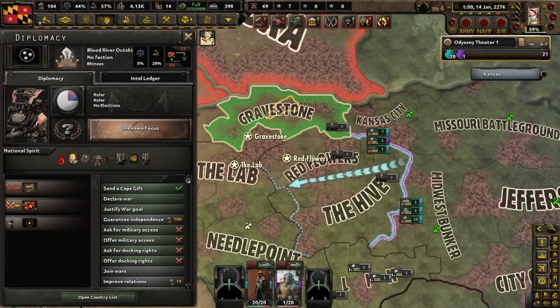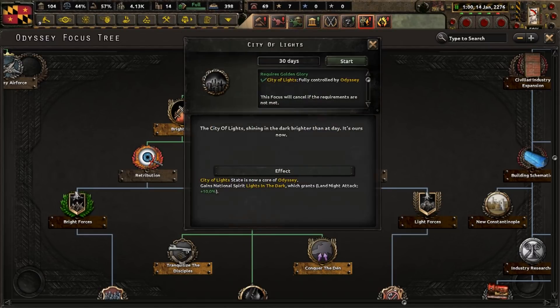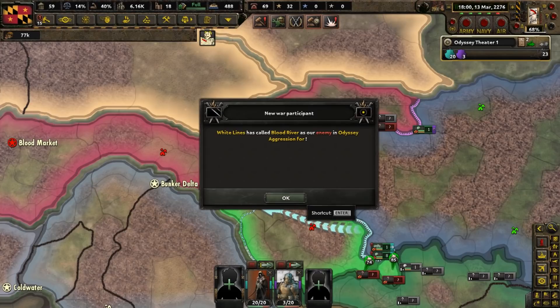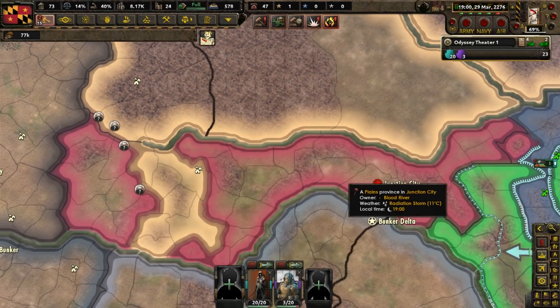You can probably see where this is heading. More focuses - let's do Retribution, Church of Flame, Bright Forces, City of Lights, Glowstone, and Light Forces. As expected, we are going to have to fight Blood River. I'm not too worried, though, because they are busy dealing with the Reaver movement to the north. The territory of the White Lines and the Outskirts are almost entirely under our control.